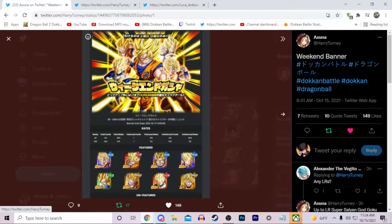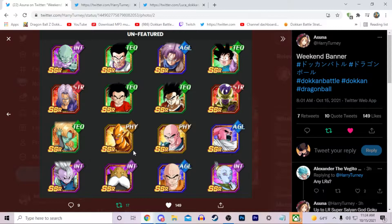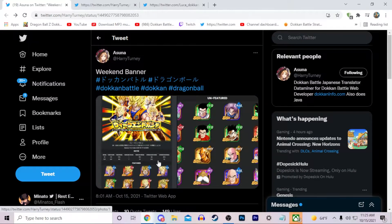This Vegeta is nice, and the other units are all pretty solid. Looking at the unfeatured units, we have Garlic Jr, GT Goten and Trunks, GT Gohan, tech Krillin, tiered Trunks, Boo, Piccolo, and Tian — pretty good banner units honestly. I could also use a copy of the SSR Toppo for special pose super battle runs and no-item runs. Overall it's a pretty good banner.